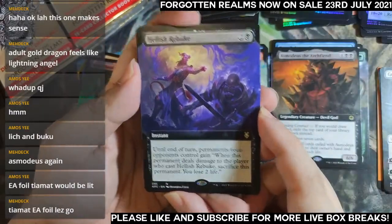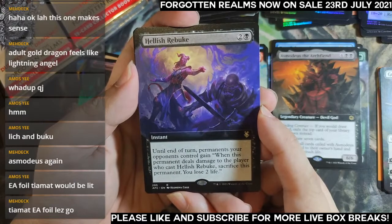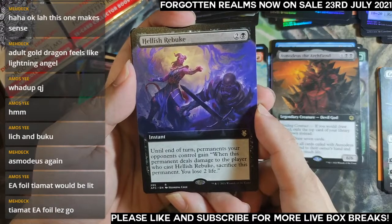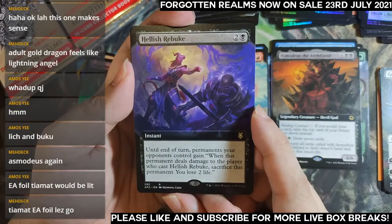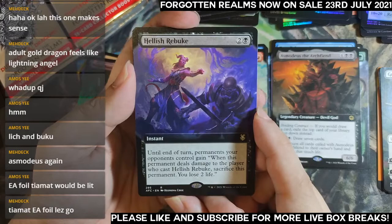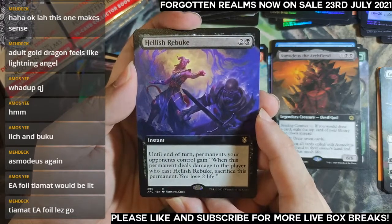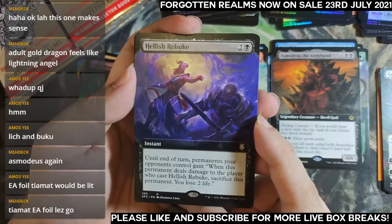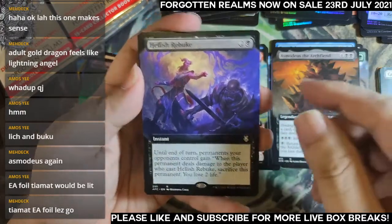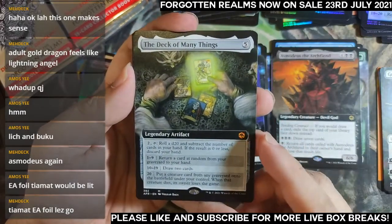Hellish Rebuke — three mana, until end of turn permanents your opponent controls gain: whenever this permanent deals damage, the player who casts loses life. So if you're attacking me with a bunch of creatures I can make you basically lose them, but I have to take the damage first. Feels odd. Deck of Many Things — finally, another mythic after the Grandmaster of Flowers.